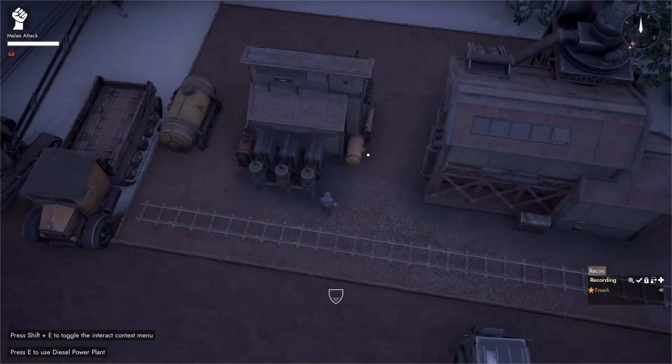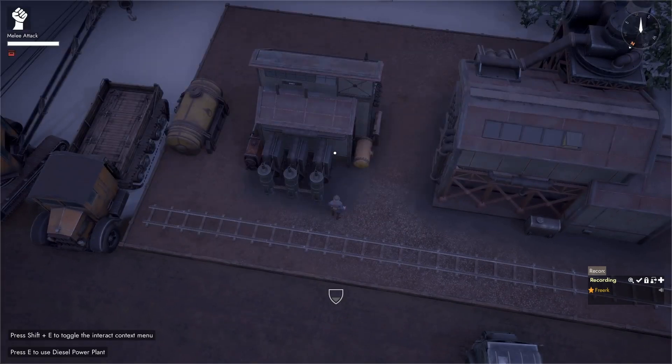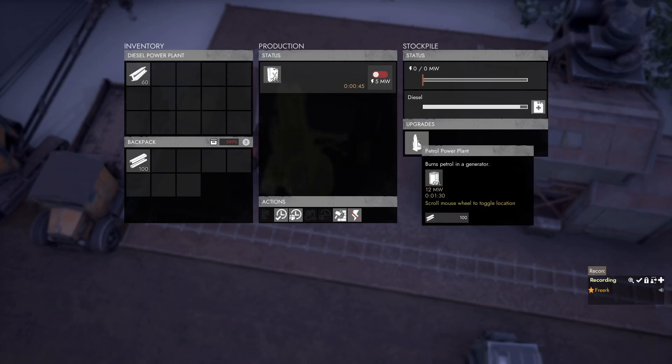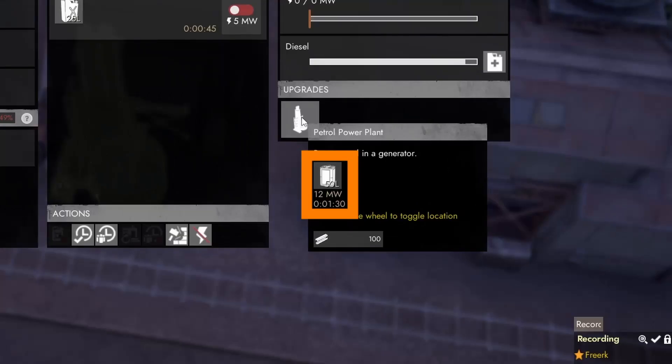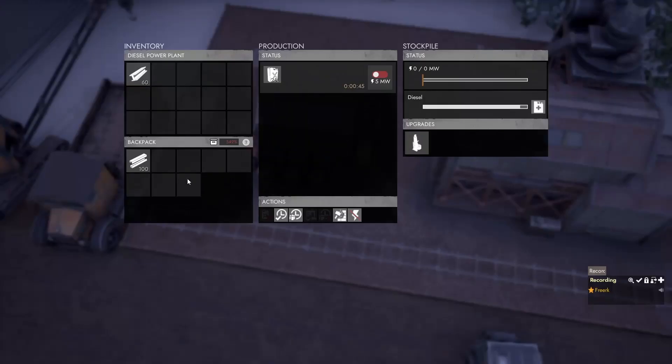We can upgrade the diesel power plant to use petrol, which is more efficient and delivers more power. Come to the diesel power plant, press E, go to the upgrades menu on the right side, and hover over the petrol power plant upgrade. With the upgrade, the plant will use 50 liters of petrol every 1 minute and 30 seconds to produce 12 megawatts. The cost of the petrol power plant upgrade is 100 construction materials.